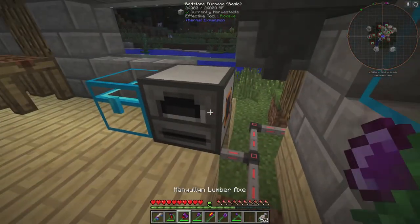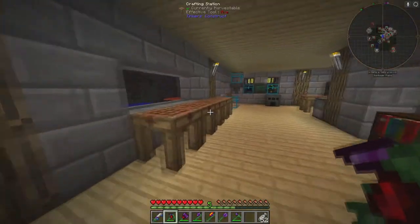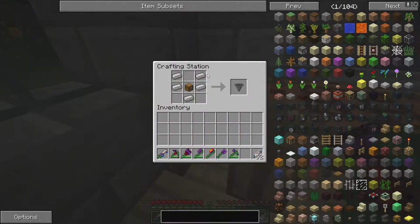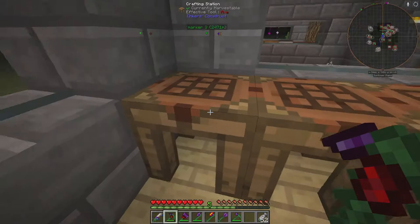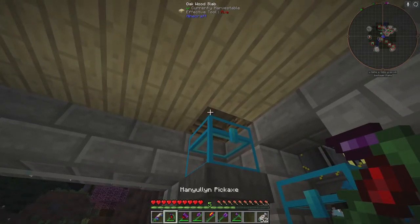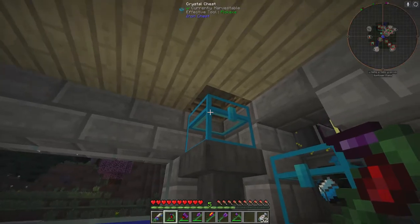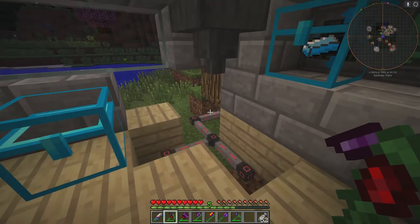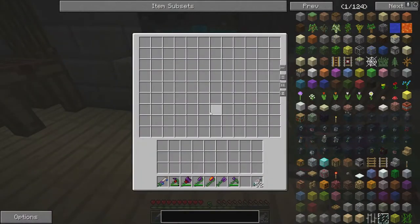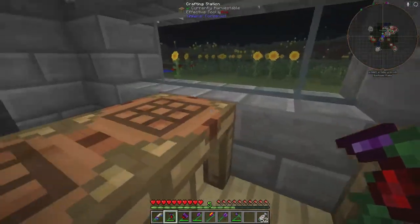I have a chest here and a chest up on top, and then a hopper. If you don't know how to make a hopper, it's five iron and a chest. What I did is I made a half slab and put it up there so the chest can open. I connected the hopper to it, and then we're gonna put a pulverizer here and a redstone furnace here — they'll automatically feed into this chest and double our ores.